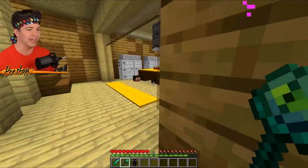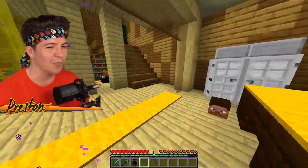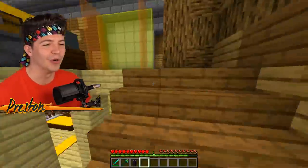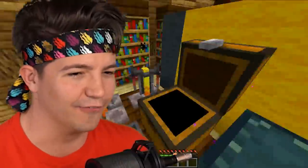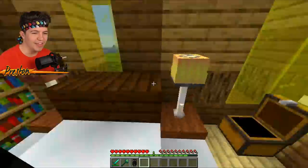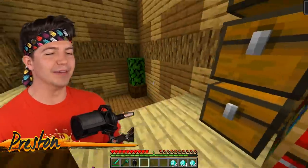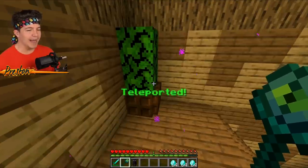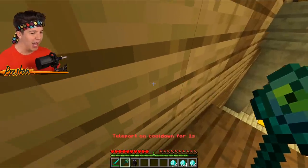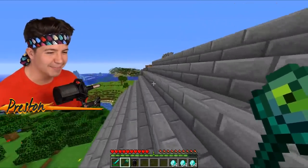It actually worked on the second try — that was way too lucky. Look at this. Sundy's got like hamburgers on the floor. What is he doing with hamburgers on the floor? They go in your mouth, Sundy, not on the floor. I know he's got those diamonds somewhere. We already took the diamonds from this chest. Wait a second — three stacks of diamonds for Preston! Sundy must be getting low on diamonds. I don't know how many diamonds we blew up earlier, but it might have been a lot.